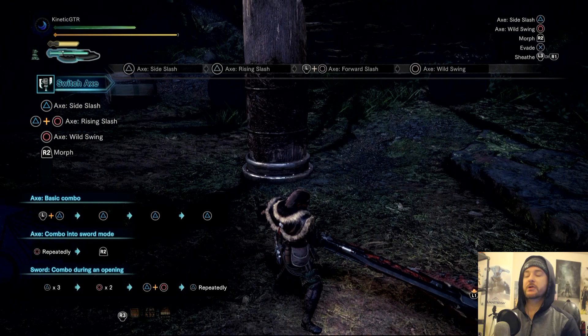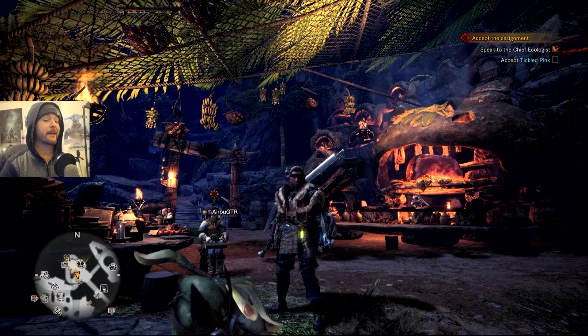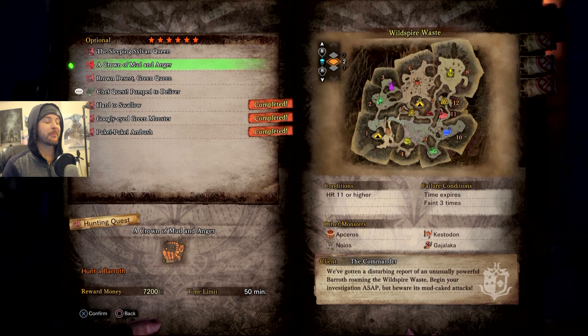So what do you guys think of the switch axe so far? It's not that complicated, is it? It's actually quite simple. Let's put it into practical use — we're going to jump into a high-ranking mission. We're going for the Crown of Mud and Anger hunting quest, HR 11 or higher, and we're going to be fighting a Barroth. Crown of Mud and Anger — let's do this.